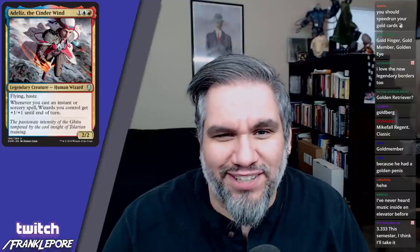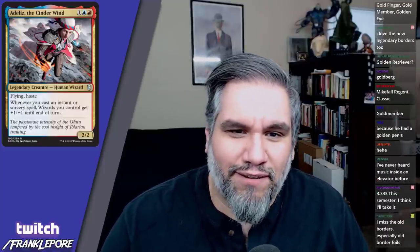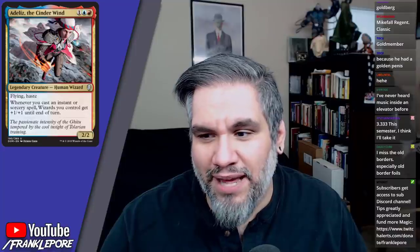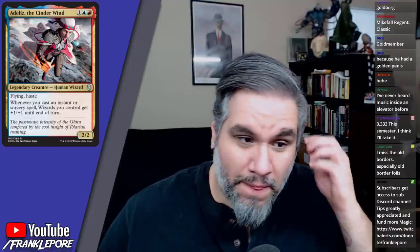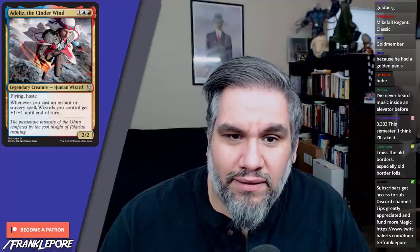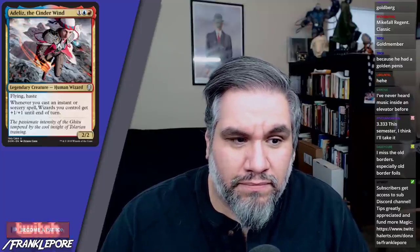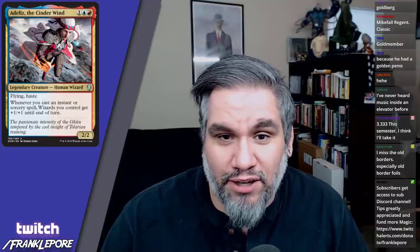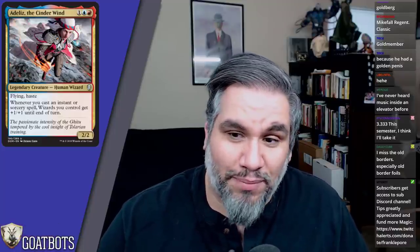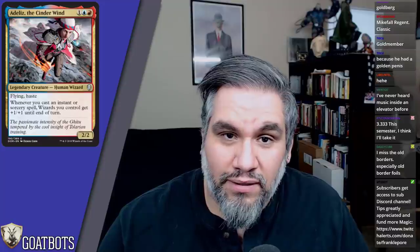First we're gonna start with Adeliz the Cinderwind — flying, haste, 2/2 human wizard, which is actually pretty good for three mana. Whenever you cast an instant or sorcery, wizards you control get plus one plus one until end of turn. It's pumping itself, which is pretty sweet. It's got wizard prowess, which is better than regular prowess because it's going to pump all the other wizards you have. Seems fine.